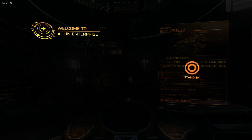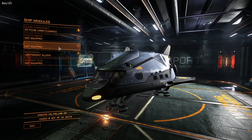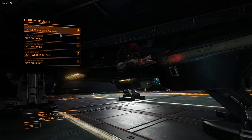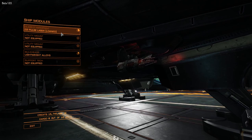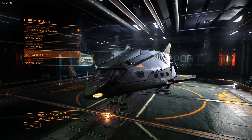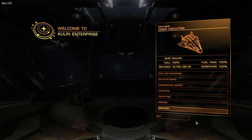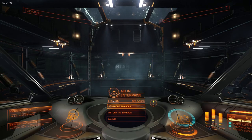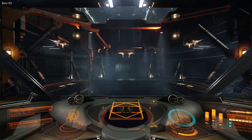The entry-level transporter is the Zorgon Peterson Hauler, coming in at 68,000 credits and boasting 16 total cargo capacity. This entry-level hauler has a max speed of 200 meters per second with a maximum boost speed of 300 meters per second. It's not going to win any awards for its attack capability, as it only has one Class 2 hardpoint. The hauler was designed to give pilots a ship with a sizable cargo hold for a relatively low price.